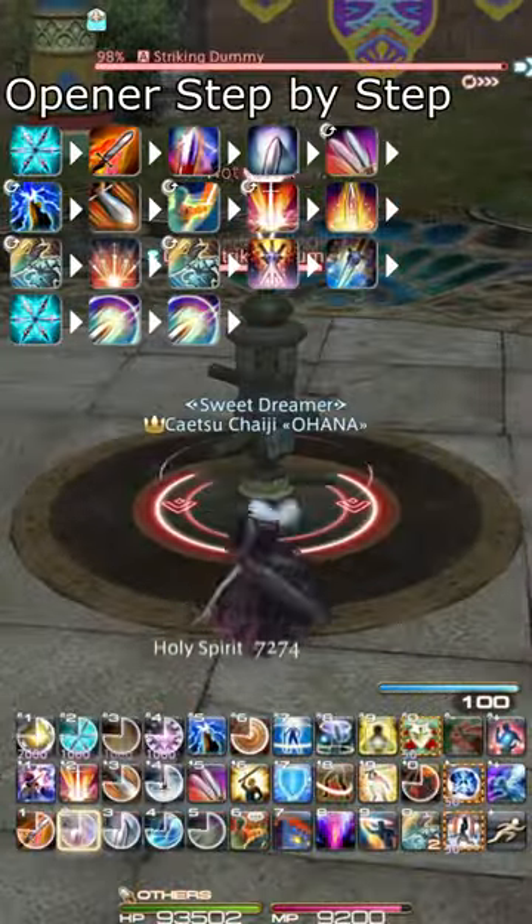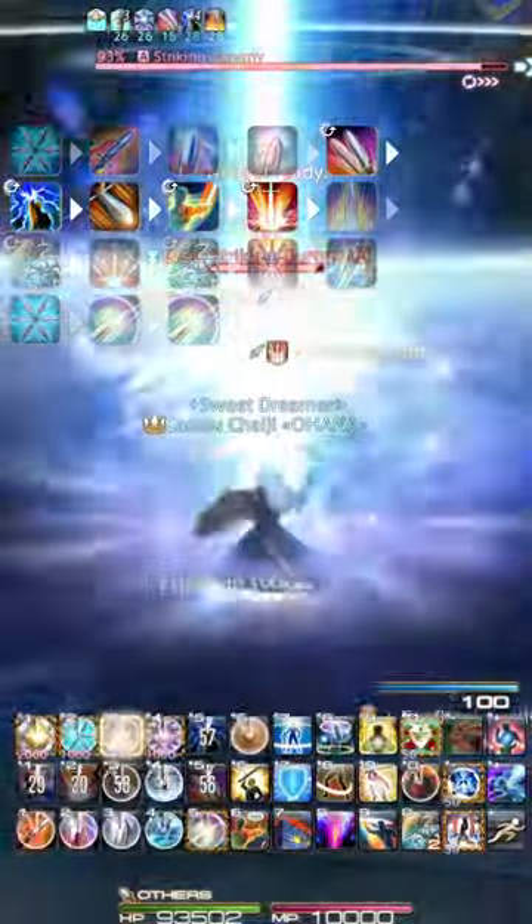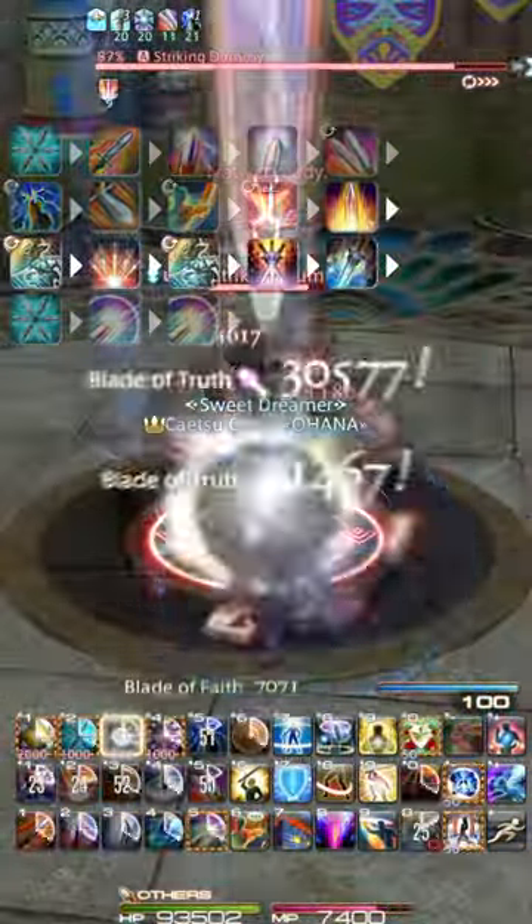New Paladin's simple opener and rotation: start with a Rhyla Authority combo, then buff up, Goring Blade and Double Weave, and then the magic bursts and intervenes.